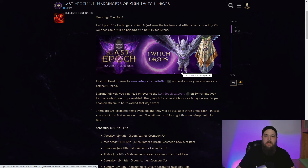You can get these by just tuning into any Twitch stream in the Last Epoch category and watching for at least two hours. They're going to be available on alternating days — July 9th the first day will be the owl pet, then the next day the cape, then the next day the owl — rotating. Each cosmetic will have three days, just on a rotating schedule. We had Twitch drops for 1.0 when that came out.